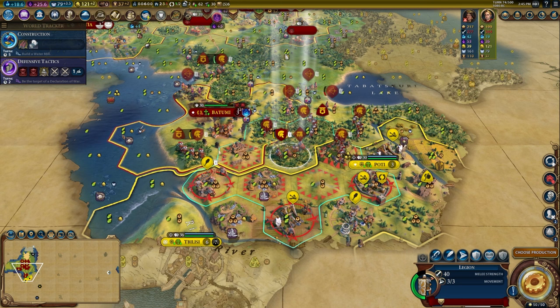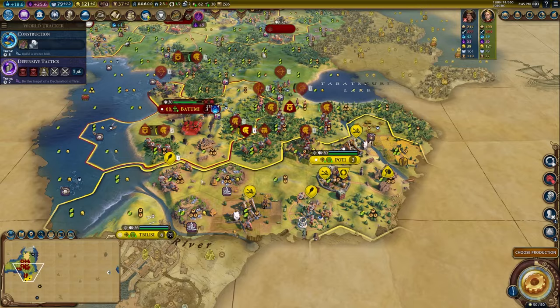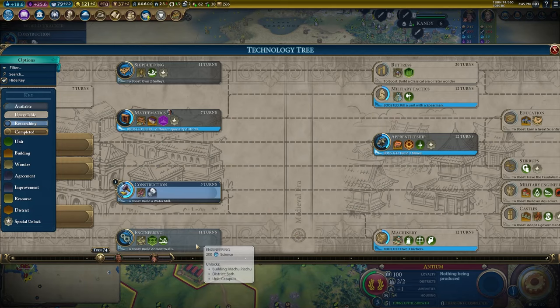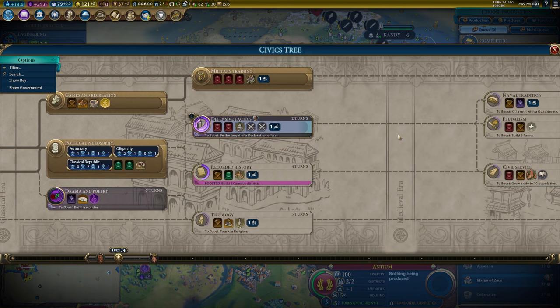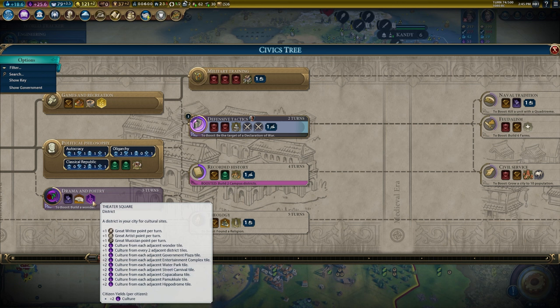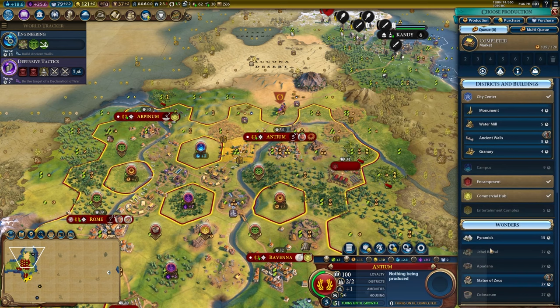My backup can come up here and defend the city a little bit. We're losing loyalty here — I need a governor. Defensive tactics is in two turns so we'll be able to hold that city just fine. I need to get up to crossbows because my archers are starting to get a little weak. I can go for pyramids or boost serfdom by getting a couple of builders. I also need to get to Masonry soon. Building the pyramids would boost Drama and Poetry. I'm going to go for a couple of builders to get housing from farms and boost feudalism.